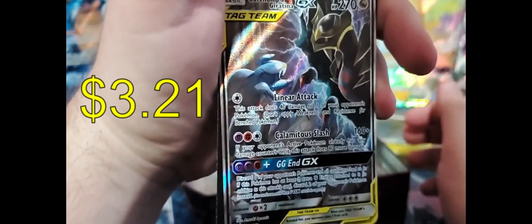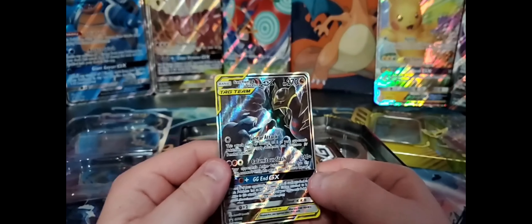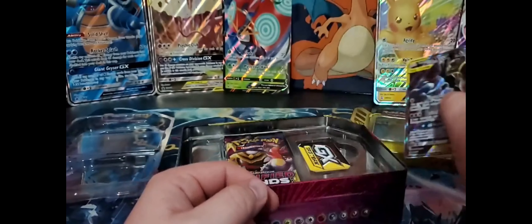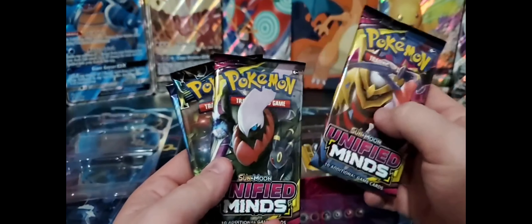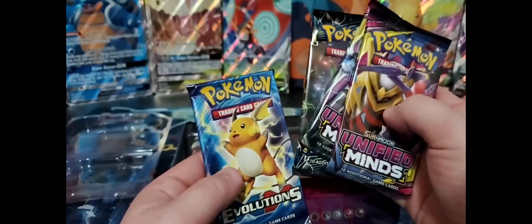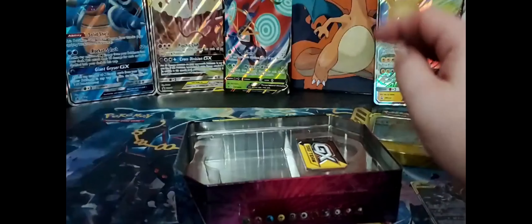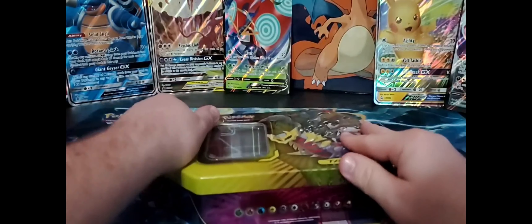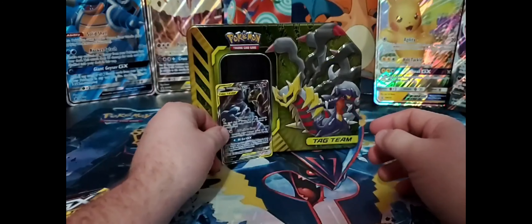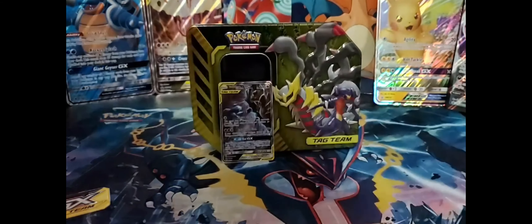There is the cool looking party with your metal GX tag team thing — that is really cool looking. There is your first code card of the vid, very nice. We're gonna need to stand these up in a minute. Oh look, some Unified Minds — opened some of that up in one of the videos when I went to the Dollar Tree. A couple Unified Minds, Lost Thunder, and of course the infamous Evolutions. I completely forgot to get sleeves out, give me two seconds.